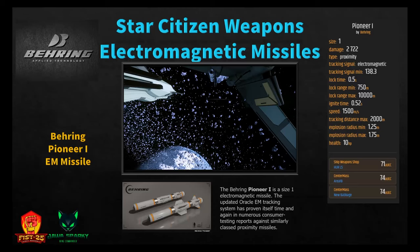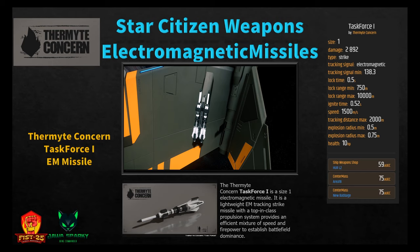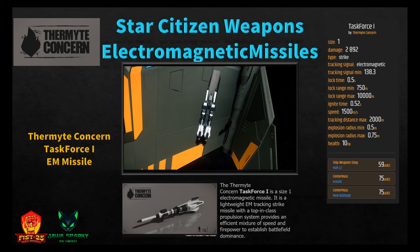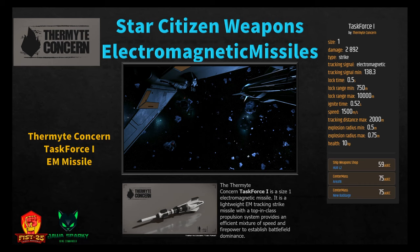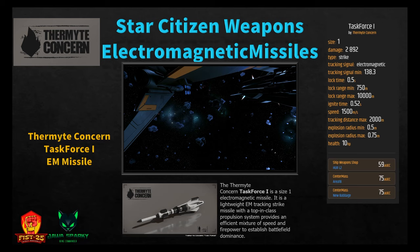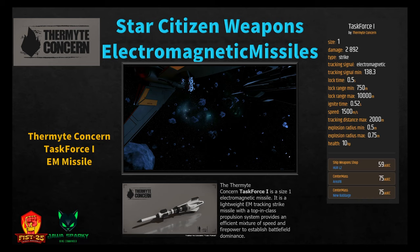The Thermite Concern Task Force 1 is a size one electromagnetic strike missile — a lightweight EM tracking missile providing an efficient mixture of speed and firepower. It looks awesome aesthetically — one of my favorite missiles in the game. It does 2,892 damage with tracking signal 138.3, lock time 0.5 seconds, minimum range 750 meters, ignition half a second, speed 1,500 m/s, tracking distance 2,000 meters, and explosion radius 0.5 to 0.75 meters. Available at Hurston L2 for 59 or Area 18/New Babbage for 75 Alpha UEC.